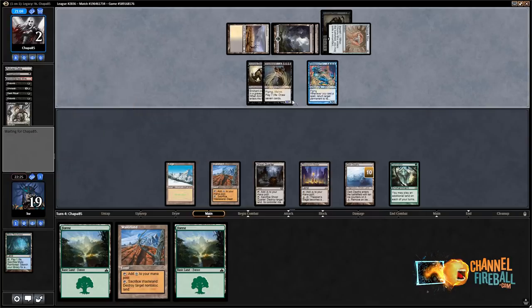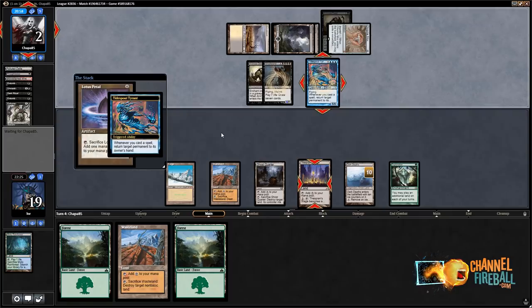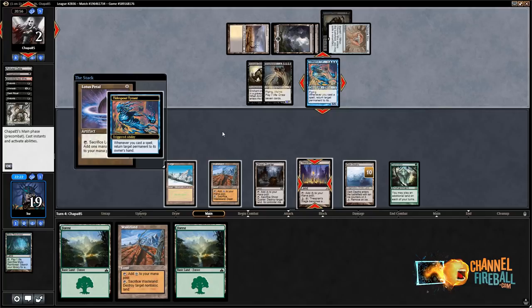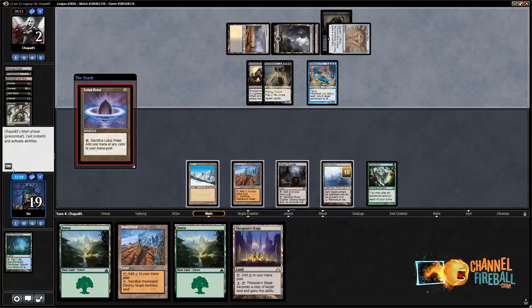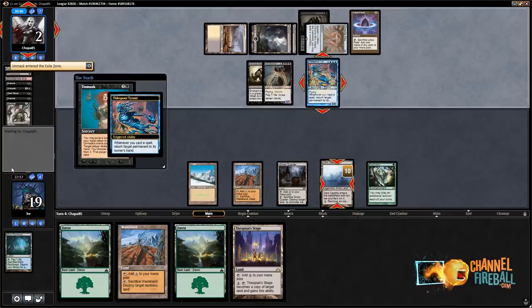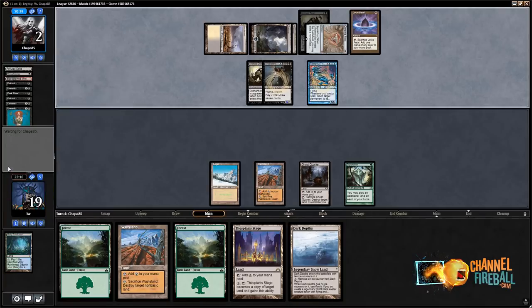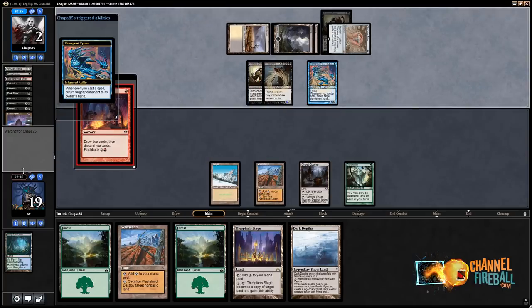They have Lotus Petal and they're gonna bounce Dark Depths or Thespian's Stage. I feel like it's not gonna work out to make a Dark Depths here — there's just no way they don't have something to cast off this Lotus Petal. We're gonna let that pass. Unmask — sure. Maybe they're done with the nonsense. What could I draw? Maze of Ith doesn't do it because they get to bounce it. It depends on how many spells they have left to use with Tidespout Tyrant — I assume it's a lot. They're looting.